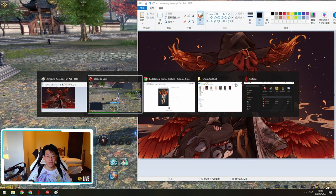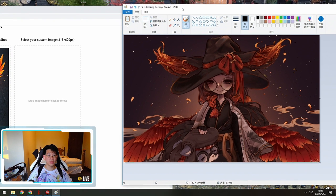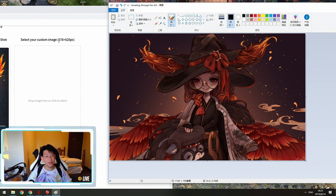We have the picture open on the side so we can see the exact pixels. We need 378 pixels in width and 620 pixels in height. We're going to use the selector tool — we can select the picture. I want the marquee and my summoner's face in the picture, so I'm going to start from the bottom up.